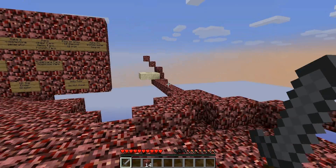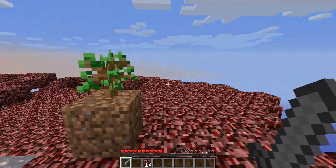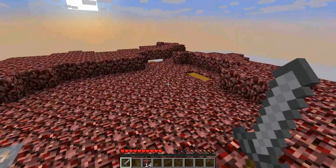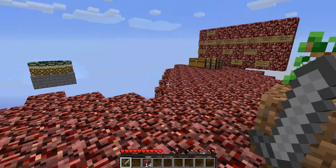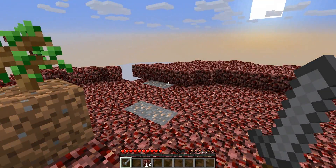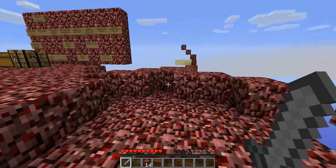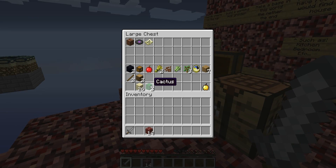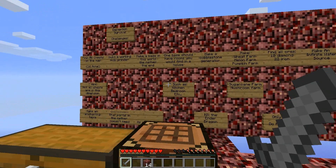Welcome back to episode 2 of Deception Survival. I've had a look at the forum post for this map and it doesn't say anywhere that sand is used or cactus is needed, so I'll keep them here for the moment. If you can think of anything they're used for, just give me a shout and I'll have a look.